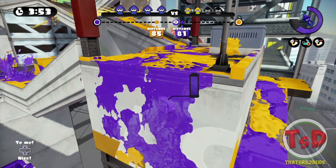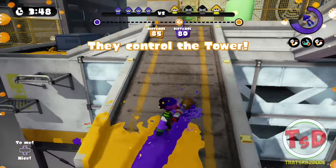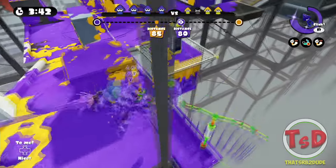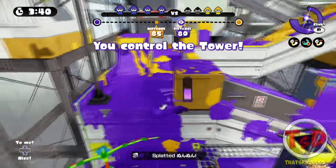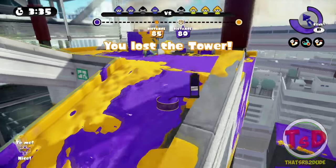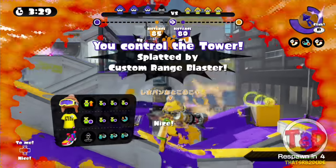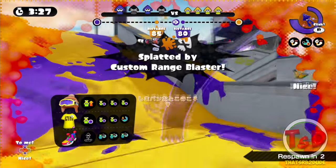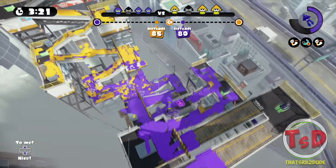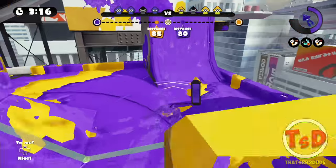I don't know if this guy knows I'm trying to climb up. He doesn't — I'm just going to go. Squiffer doesn't know. He has no idea. I wish I had beacons — this is probably why a lot of people favor the Octobrush because if I had a beacon I could have placed it up there. I was going to Kraken the Custom Range Blaster but he picked me off. Got picked off straight away from that Custom Range Blaster — unfortunate but it's all right.